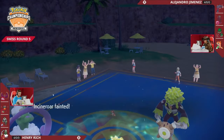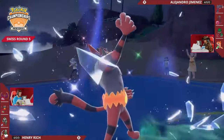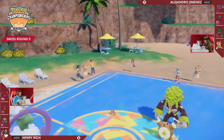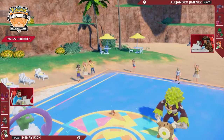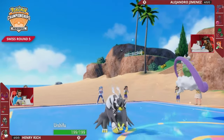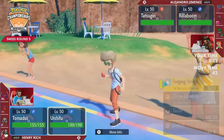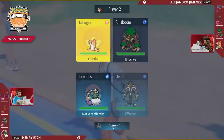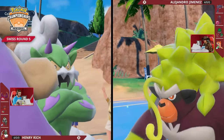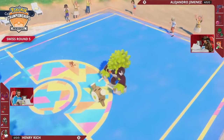The Terastallization is probably making the difference in whether or not Icy Wind picks up the KO on Incineroar, and it's pretty important for Alejandro's chances that it does pick up that KO. Force Urshifu back on the field - without a Choice Scarf, Urshifu is able to just protect itself next turn and give more time for Tornadus to go on the offense, but it's a pretty strong turn for Alejandro. He avoids hitting Tornadus with a Fake Out, finds the damage into Incineroar, gets a KO and moves on.